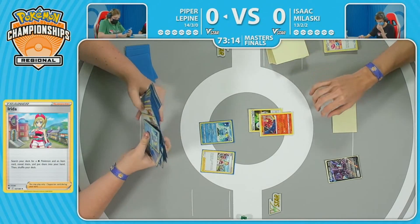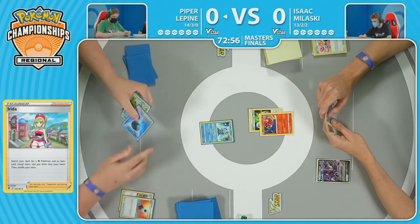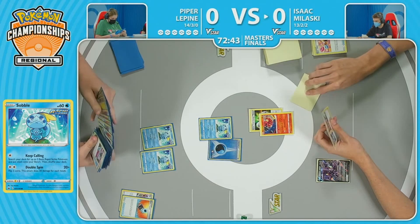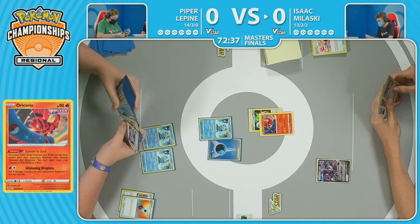Nothing off that Fusion Strike system for two that he's feeling really good about. That said, Piper is now able to play a supporter. Playing to close this turn out, and her grab of the Drizzile here maybe signifies that. Using Keep Calling, filling the bench up. We're getting a good few turns into this game. Quick attach into the Keep Calling, a quick look through the deck, a check of the hand, maybe just making sure some of those counts are good.